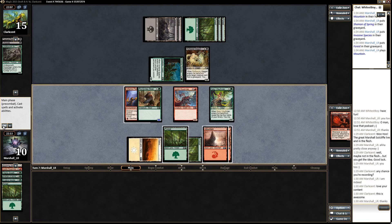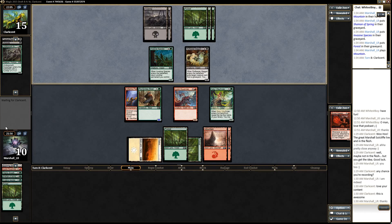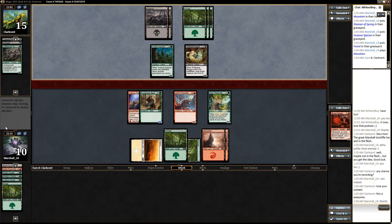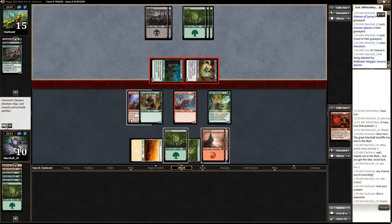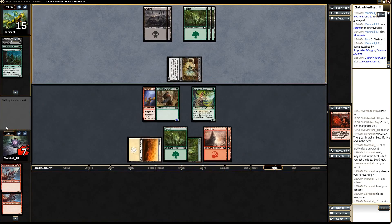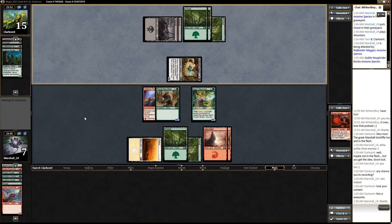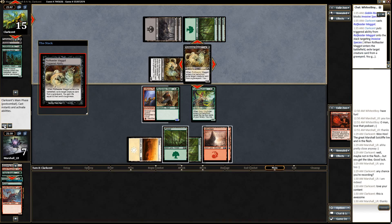What do I do here — do I attack with the Roughrider? I can trade the Roughrider and Inferno Fist for the Rotfeaster Maggot, but he's still got three cards left. This is just too rough. I'll just say go — not a lot of great options. I'm just going to block here; this way there's no tricks that can really get us. We get one of his big threats off the battlefield, but of course he's got another Maggot. This mulligan to four is not going to be in our favor.